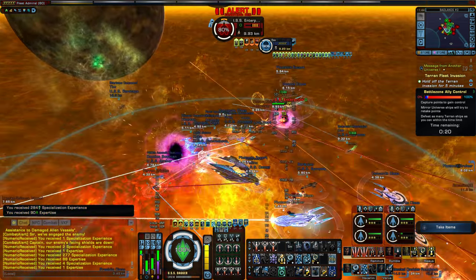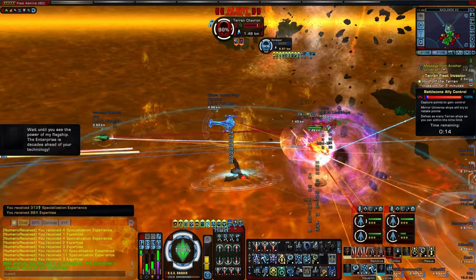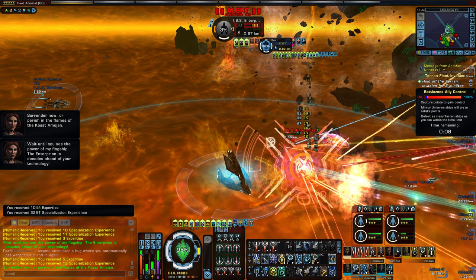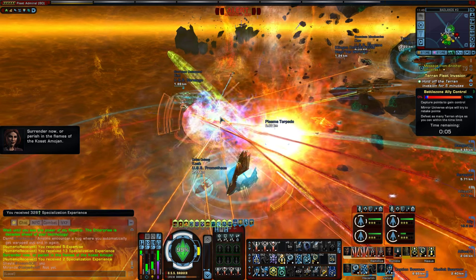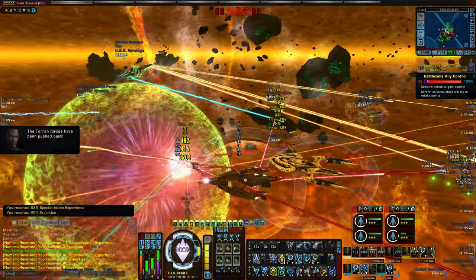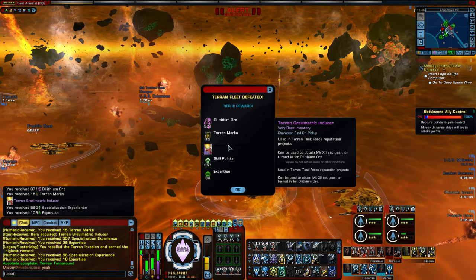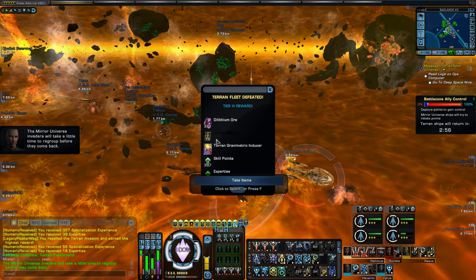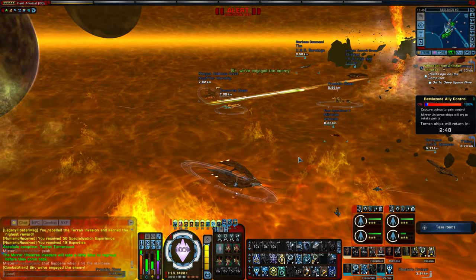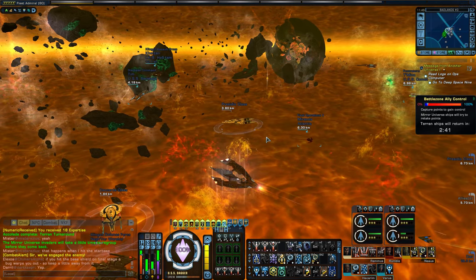Let's see if I can get a close-up of the Enterprise. The Enterprise is dead — did the saucer separate? It's going down pretty quick. The Terran forces have been pushed back. Let's see what we got for that — 15 marks, one Inducer, 15 Terran marks, 370 Dilithium. So 15 marks for the final step on the event. I can't even remember how many marks you got from the Undine area, but you do get the Elite marks, so that's good.